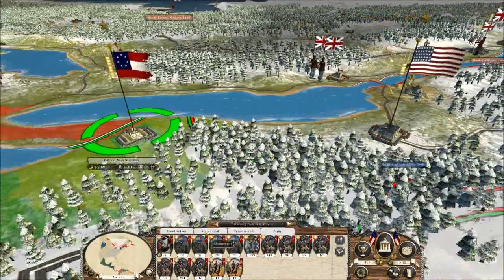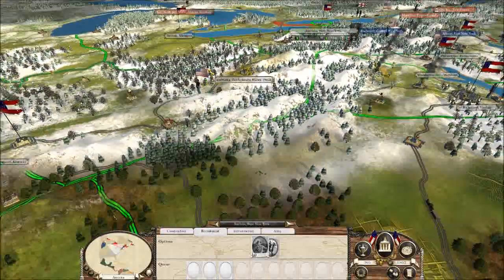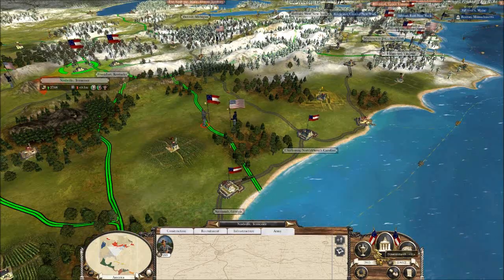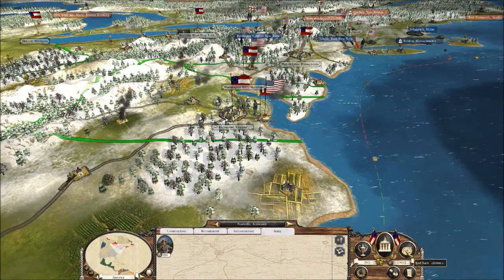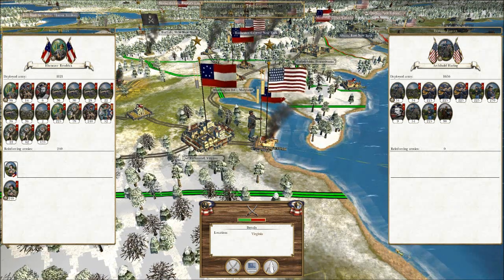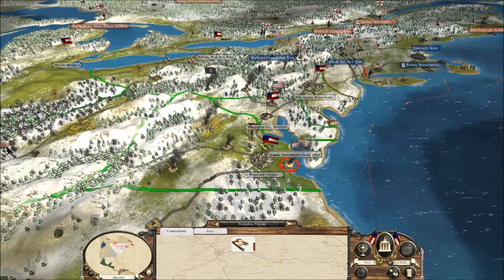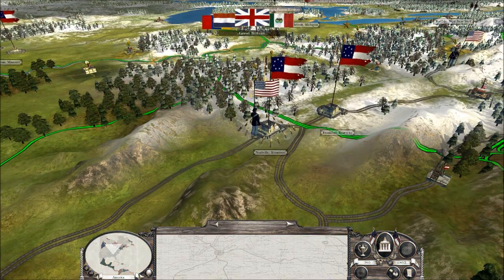We could go after New York soon, but Stonewall is still trying to build back up, so that won't be happening right now. We've done all that we can for this brief moment — we're just going to go ahead and end this turn and hopefully reclaim that port very soon. If we can reclaim that port, we get our trade income back, which would be very good for us.